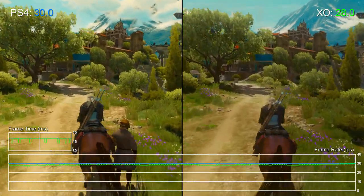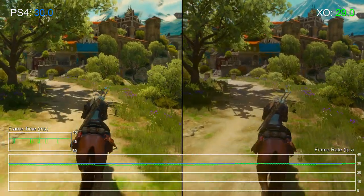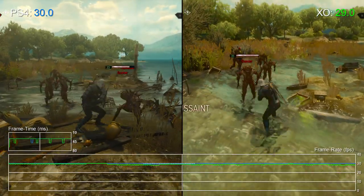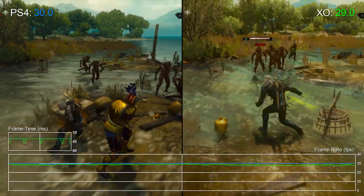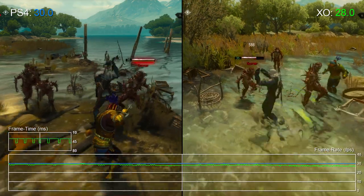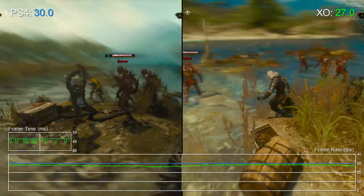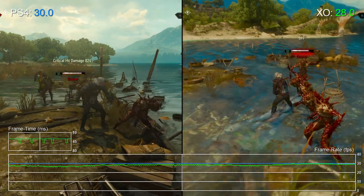Likewise, in an earlier battle with the Skurva enemies for example, Xbox One also struggles as we land each blow, and it does feel a touch more sluggish to control overall. That gets us to a low of 26fps at worst on Xbox One, and though PS4 has its own drops in this case, they aren't quite as severe.